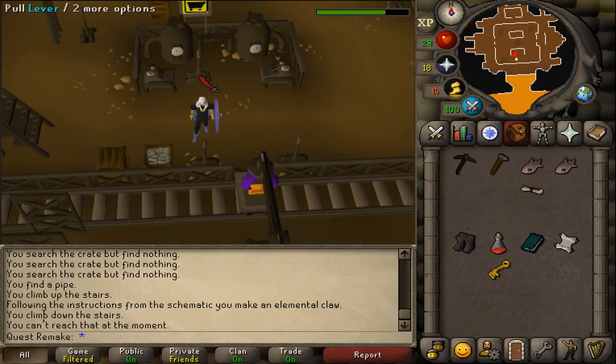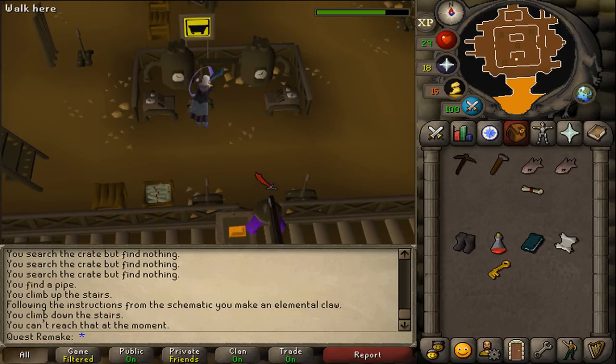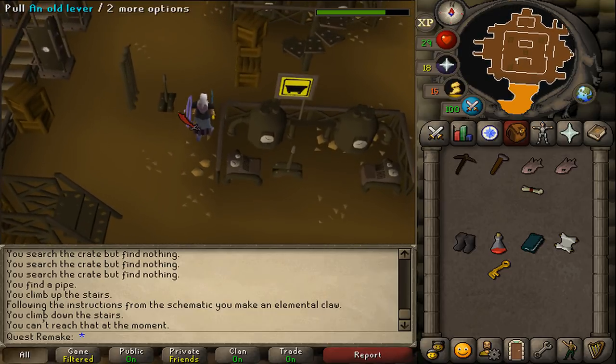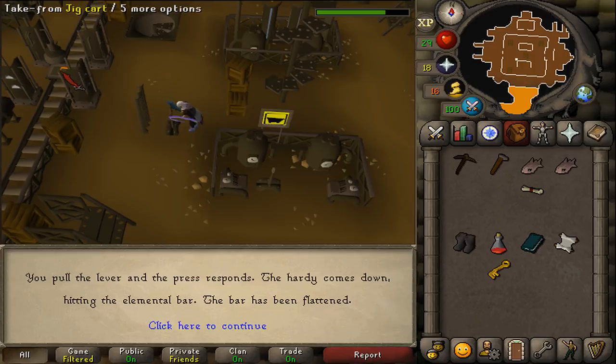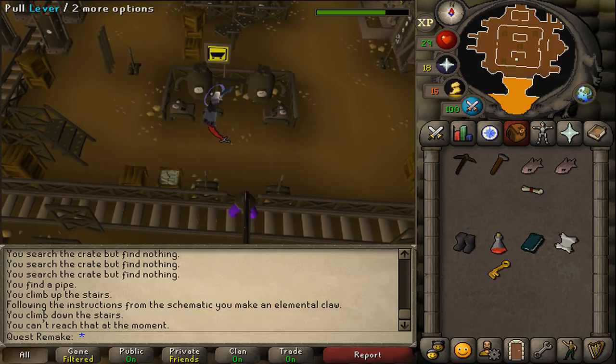Just behind you there is another lever next to the cart sign — pull that lever, which is the jig cart moving lever. Go a bit northwest and wait for the cart to be at the pressure machine. Once it has stopped moving, pull the old lever and it will be pressed.